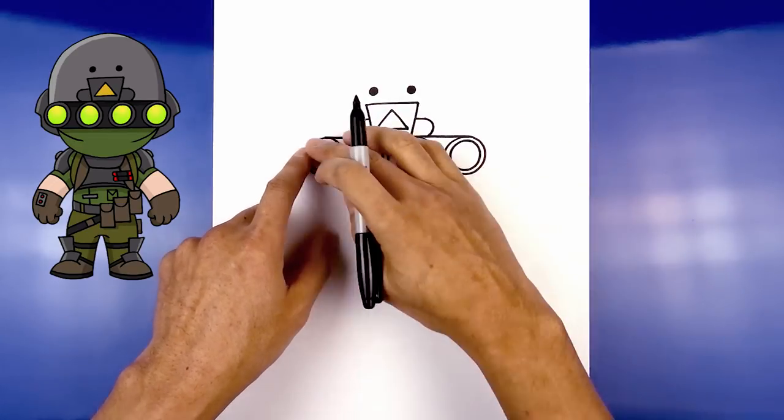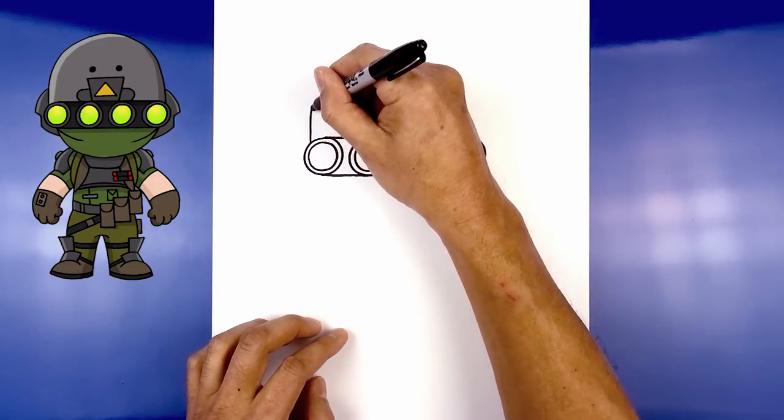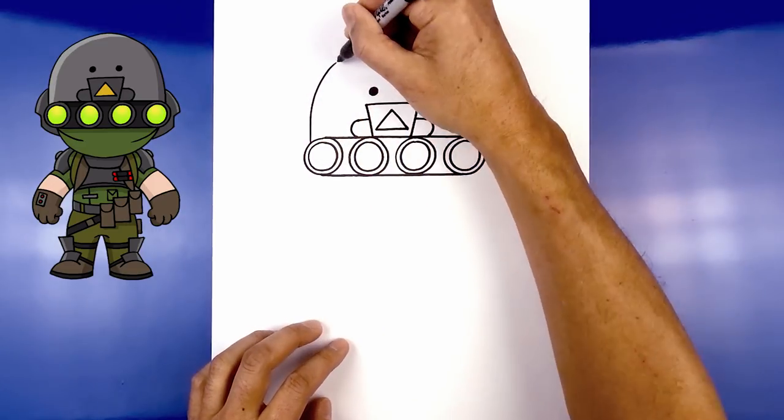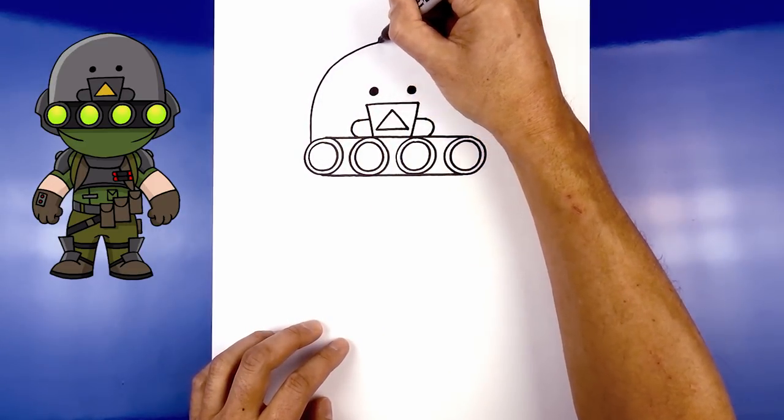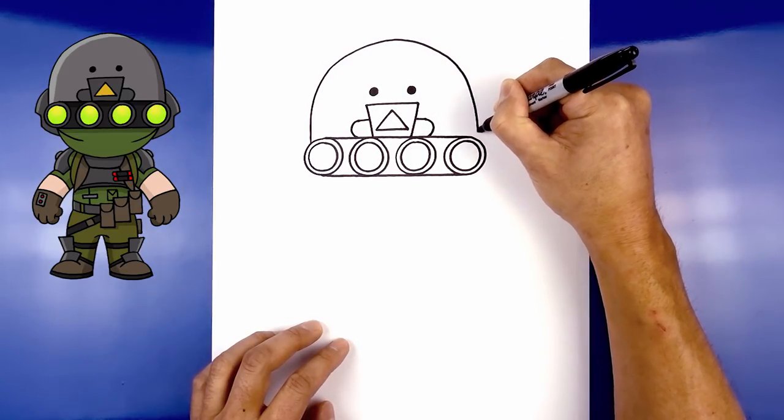Now let's draw the top of the head — it's a large half circle starting on the edge of the last goggle on the left. Go up and round over the top of the head, then come back down along the right side. Go up to the top and pull that down on the right.